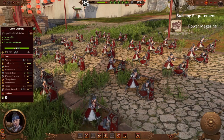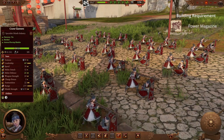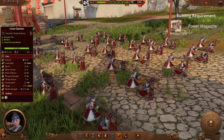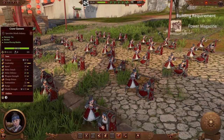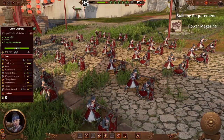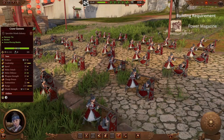Opening once again with Cathay, we have the Crane Gunners. Crane Gunners are the Cathayan sniper unit, having a good range and decent missile strength. This unit is good at putting damage into targets long before they get into range of your army, and can be good for dealing damage to large or monstrous units before they can get too close.